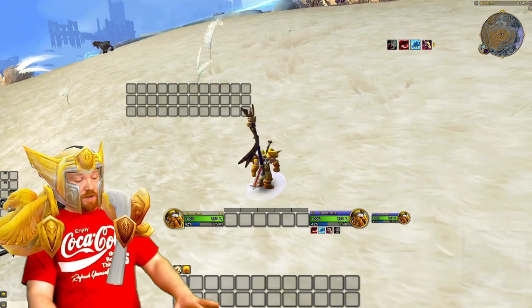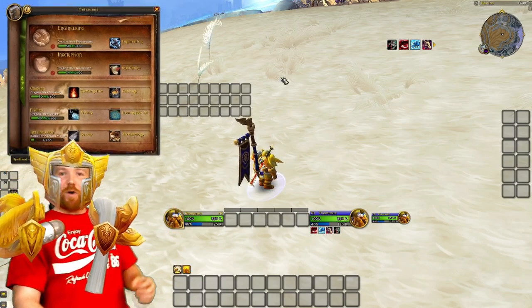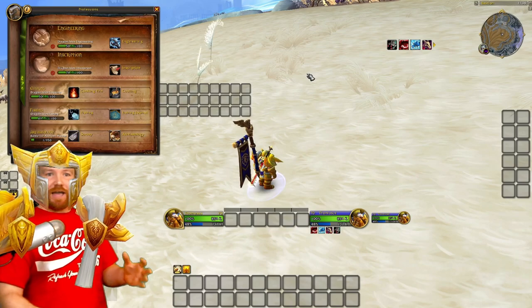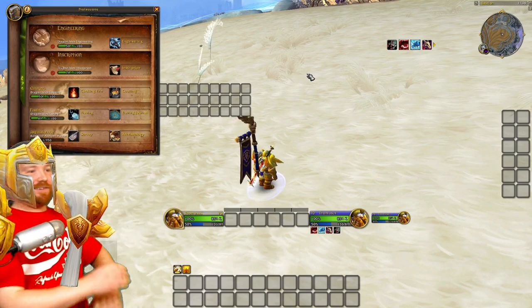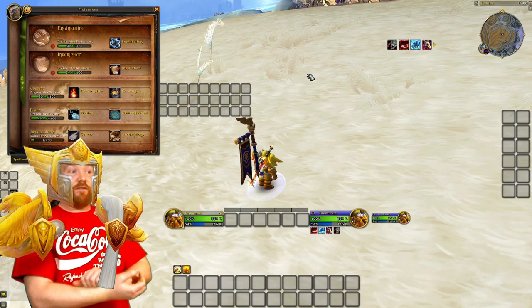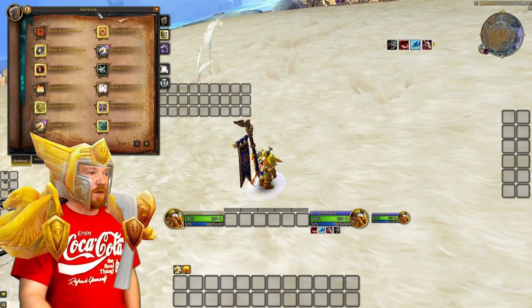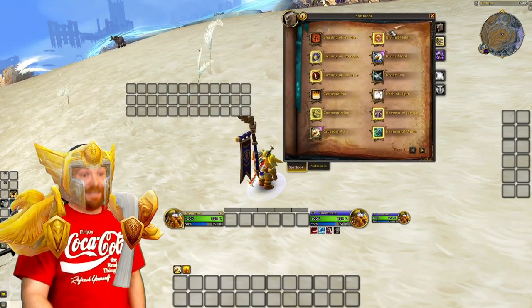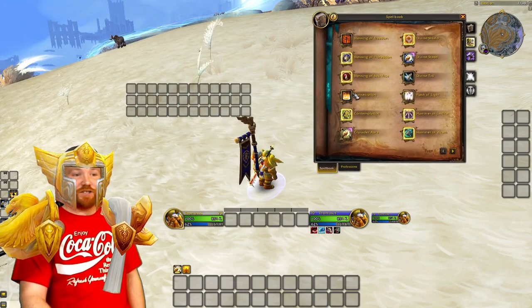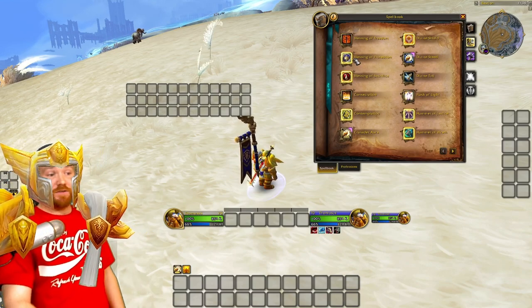Next up: action bars — this is the most important part, especially if you are using LVUI. If you're using LVUI and not interested in the default UI setup, I still have to cover it for the others. If you're a baseline player who doesn't want to use LVUI, you need to know this. If you're an LVUI player it gets interesting too, because the organizing of the action bars — you can apply this process whatever kind of UI you've got.